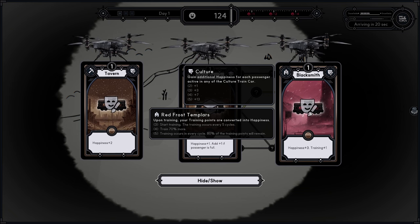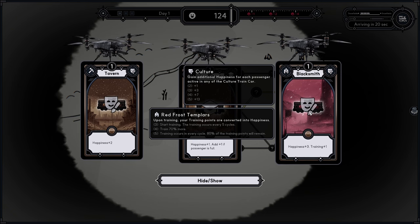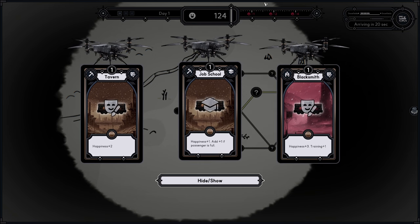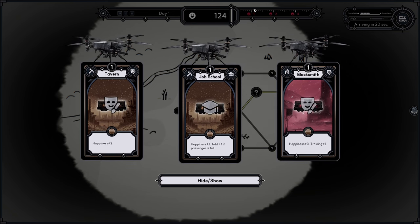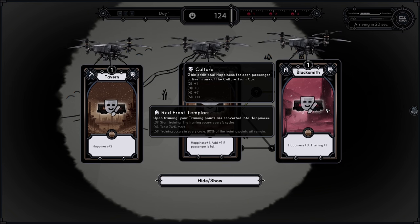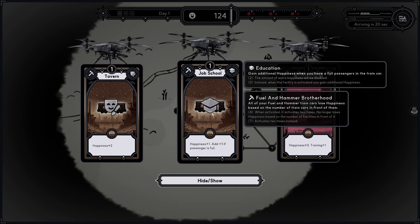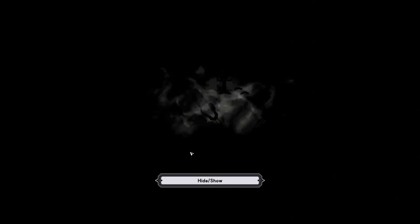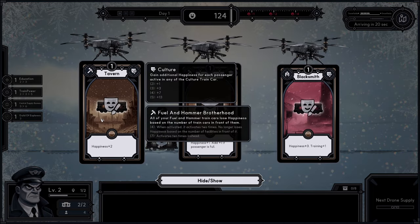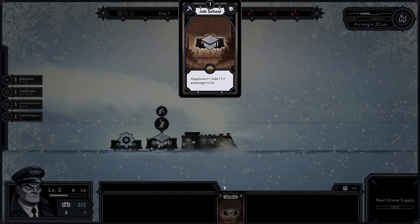Here we have training which is a Red Frost Templars specialty. If you have three cars with this type they will start training every five cycles — these points where we lose happiness. When they train they turn all the training points into happiness, which is quite good. But because we have an education building and nothing that grants improvement, I'll just go with job school.